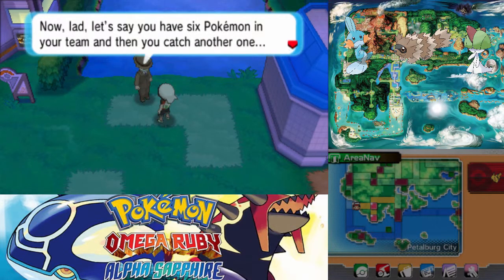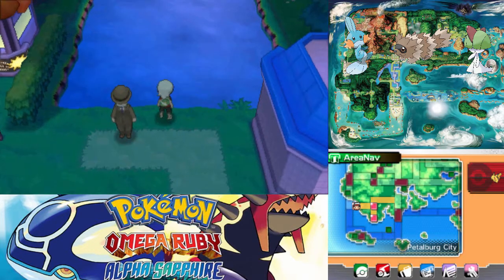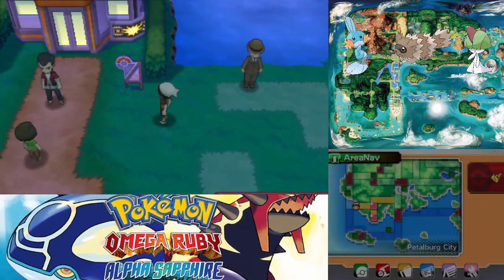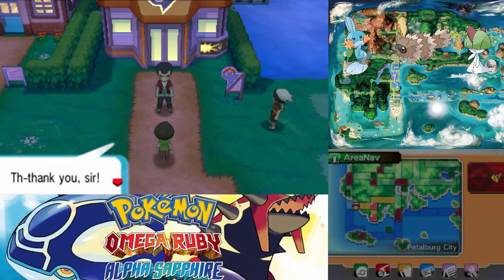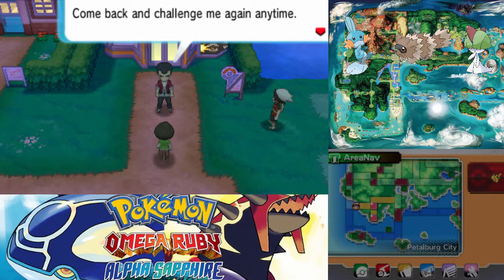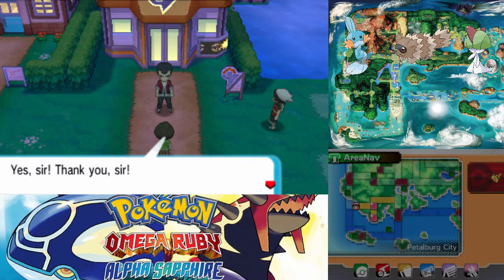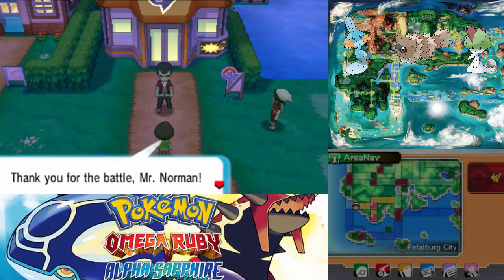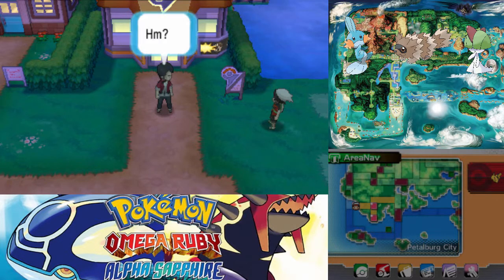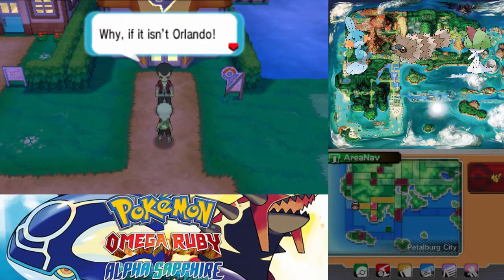If you have six Pokemon and catch another, it's automatically sent to a storage box over the PC network. There's Daddy-o. Not bad — it was a good battle. Come back and challenge me again anytime; I'll be looking forward to seeing you and your Pokemon again when you're a bit stronger. I'm going to do special training with my Pokemon, then I'll challenge this gym again — thank you for the battle, Mr. Norman. That's not his name. Unless our last name is Norman and Norman's not his first name, but that's just wrong.